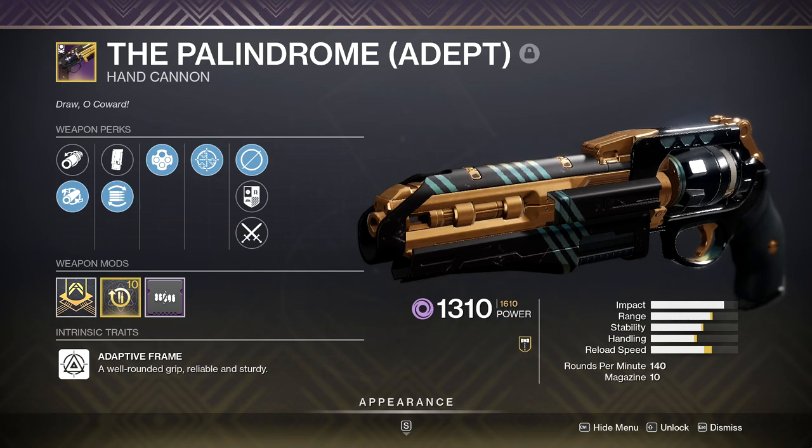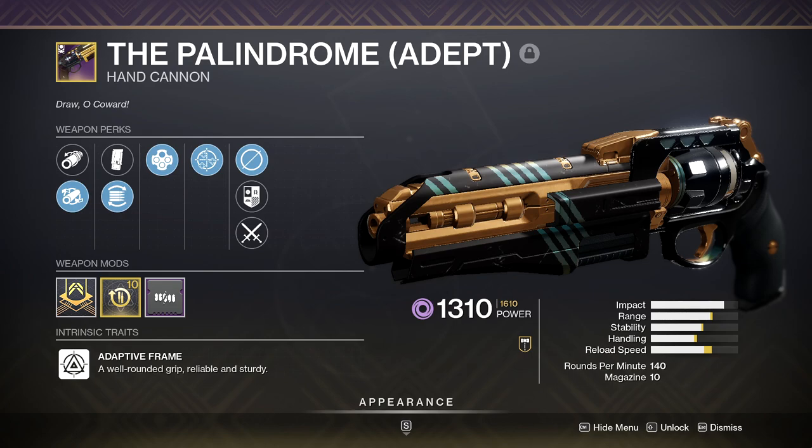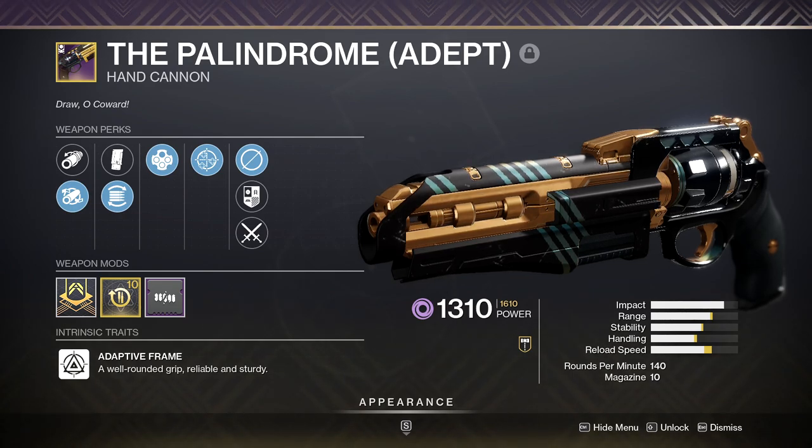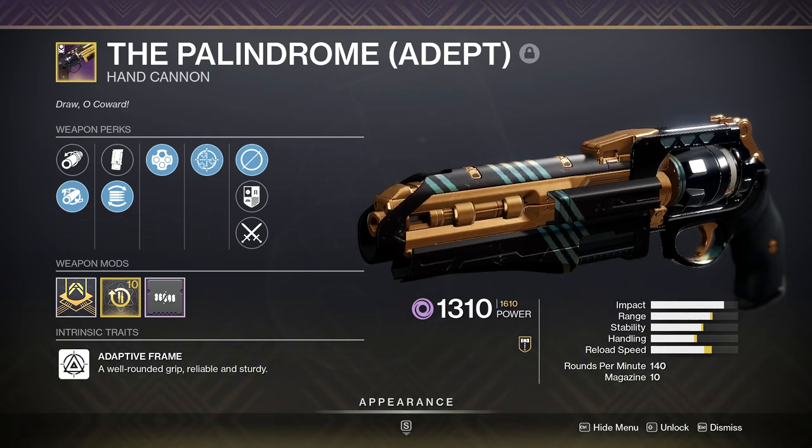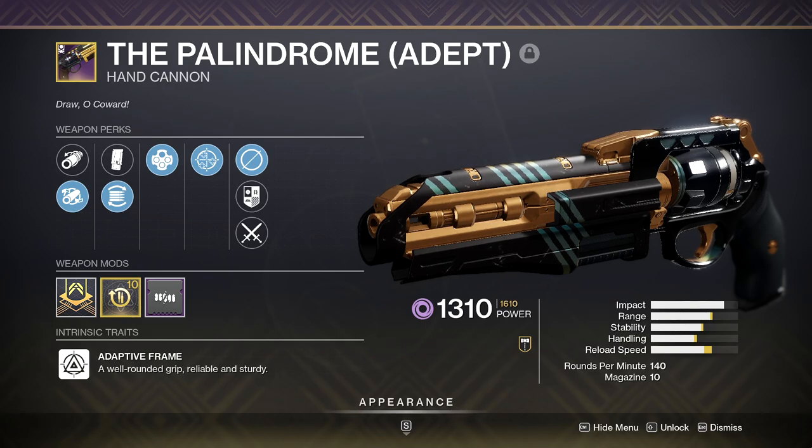Palindrome. A few things here: first, I don't really have any other Void primary weapons that I'm overly confident in. Second, I think One for All is a highly underrated perk and I think people will see its value during contest modifier content. And third, it's a hand cannon and this is Destiny, so I might as well go with it.